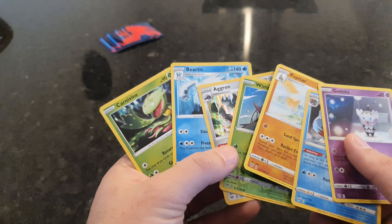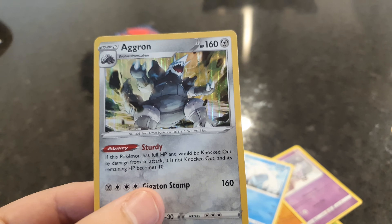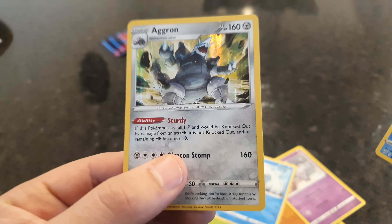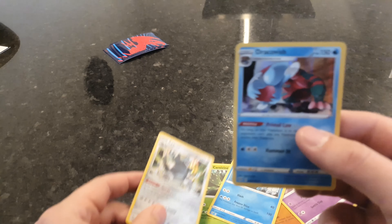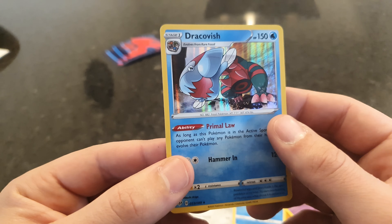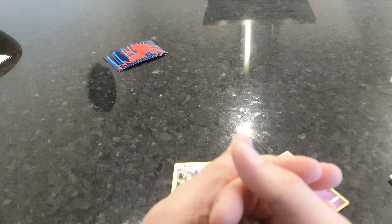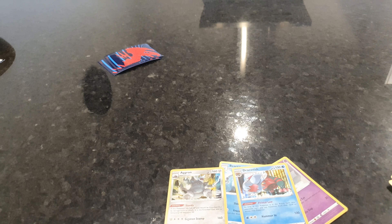So we didn't do too hot in this video, but at least we got a couple of Holos. We got an Aggron Holo Rare, which is still pretty cool, and a Dracovish, which is a water dinosaur by the look of it. Hope you enjoyed the second part of the series — I'll be back with my third part in the next video. Please remember to leave a like and subscribe if you're new. I appreciate the support — I'll catch you guys on the next video.